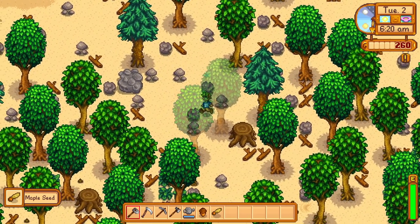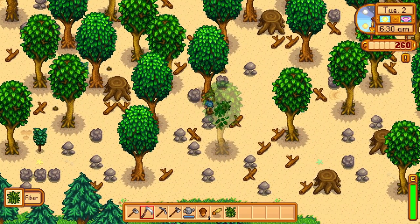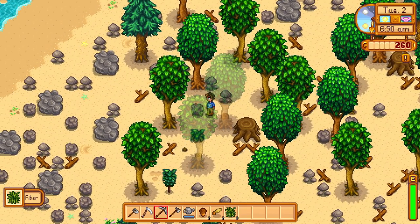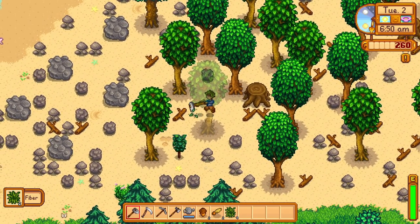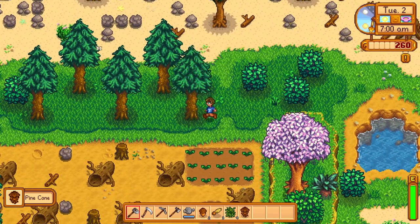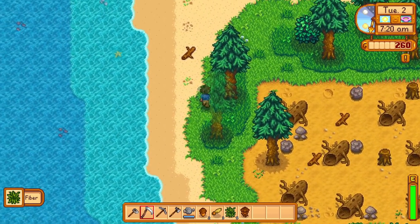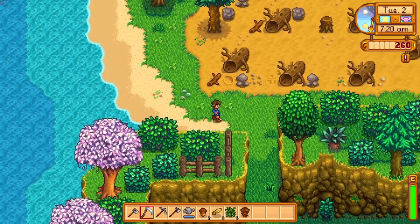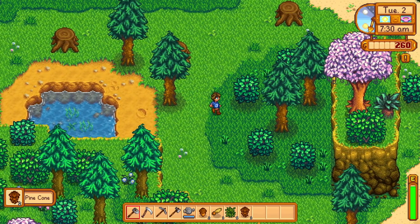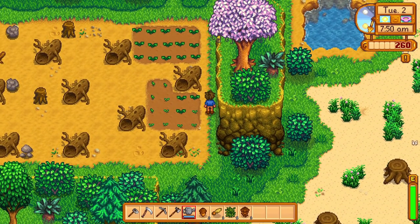We run around the farm collecting tree seeds — it takes a bit of time to find them all. We spot a pine tree and look for pine cones. Pine cones are the hold-up early on; later there are so many pine trees that you end up with plenty of pine cones to plant. Time to water our crops.